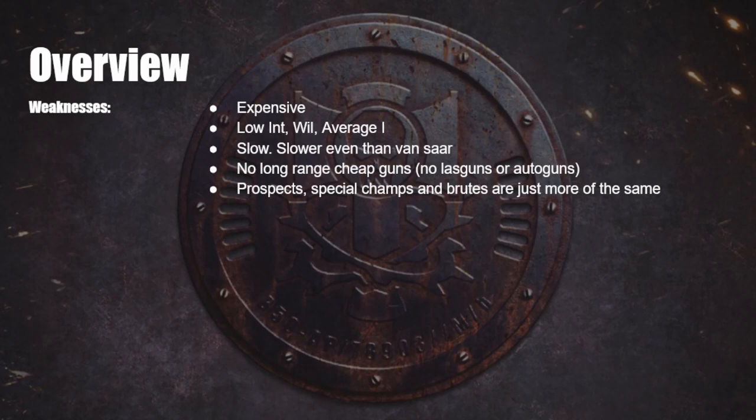INT and Willpower are not very useful. Willpower is used for psychic stuff, so if you're fighting something like Delaque, that might be a problem. INT isn't really used very often. Average Initiative does mean that you're more likely than not to fall off stuff — not a huge disadvantage, but something to keep in mind. Another problem is that they are very slow — slower even than Van Saar in my opinion. Van Saar have a type of juve with little hoverboards that give maneuverability to the gang. Goliaths don't have any of that — they're just men with feet running at you. They have a few ways around this, but generally they're slow, so you need to be aware of that.